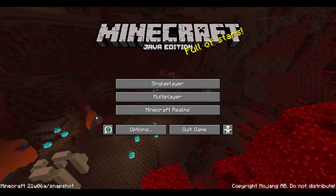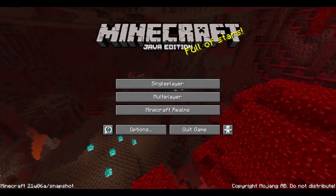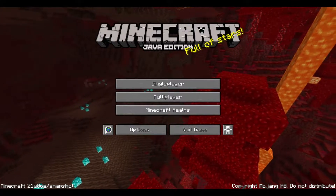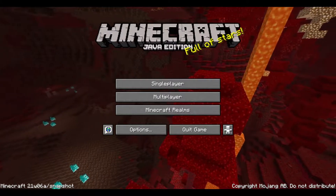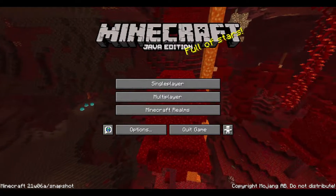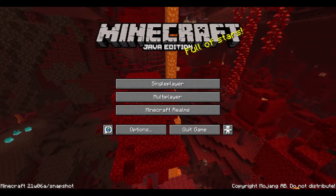This snapshot is kind of big because it introduces the new cave generation system. According to the website, there are now noise caves and aquifers. They are introducing a new way to generate caves with two flavors: cheese caves, which are basically like Swiss cheese with lots of holes that connect to one another, and spaghetti caves, which are like the regular Minecraft caves but longer and also bigger.